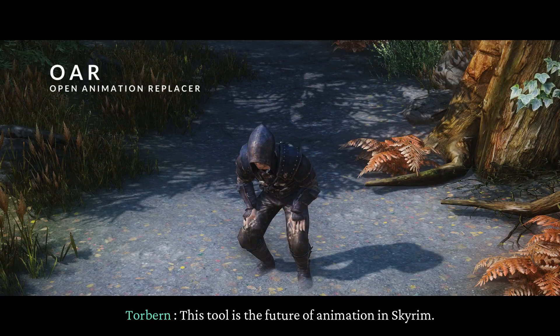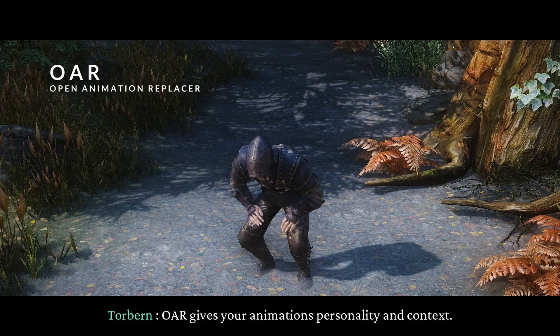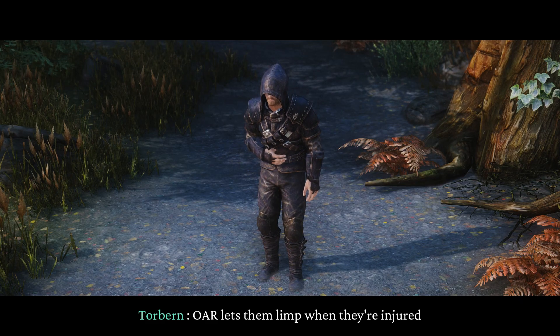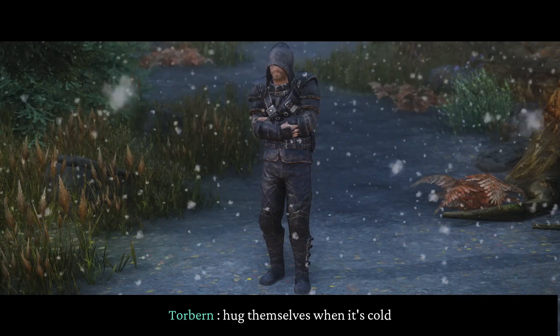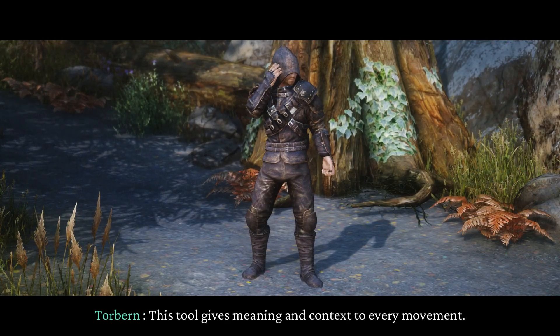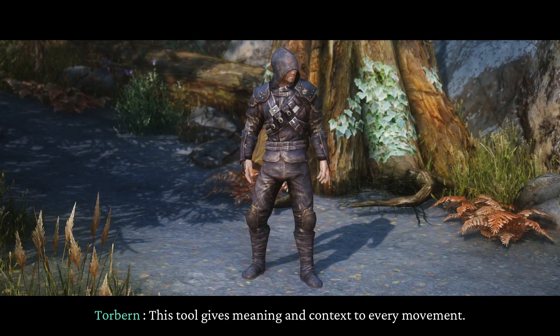Open Animation Replacer — OAR — gives your animations personality and context. OAR lets characters limp when they're injured, hug themselves when it's cold, or move differently when holding a heavy sword. This tool gives meaning and context to every movement.